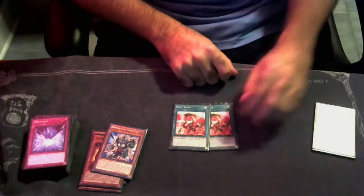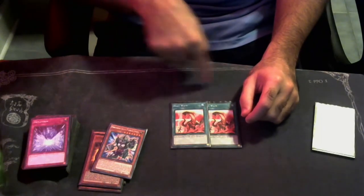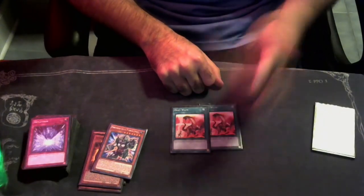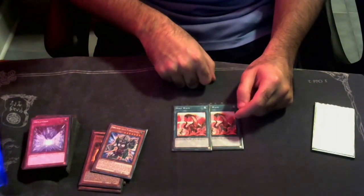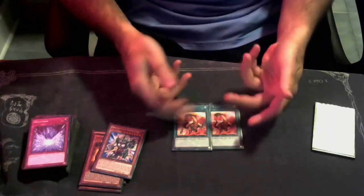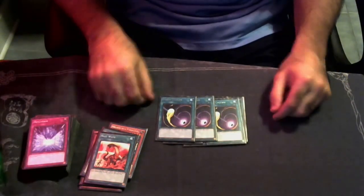One copy of Pot of Extravagance because it's just really good. This should be three copies — I'm waiting on one more from the mail — Heat Wave. This card is disgusting. A lot of people don't realize you can still set monsters under this. At the start of your main phase one you activate it and neither player can normal or special summon effect monsters until the end of the next turn. You can chain it to still summon Hugan and get the effect. On your opponent's turn they can set monsters but can't normal or special summon, so the game comes back to your turn. Three copies of MST and three copies of Cosmic Cyclone because Anti-Spell is a problem.